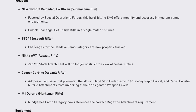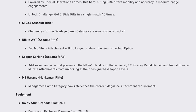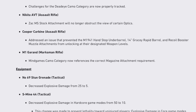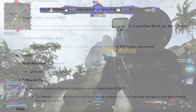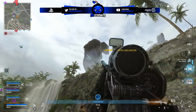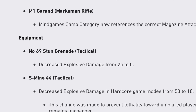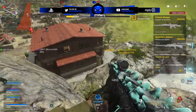For weapons: we have the H4 Blixen, the new submachine gun. For the STG, challenges for the Dead Eye Camel category are now properly being tracked. The Nikita AVT Zac MS stock attachment will no longer obstruct the view of certain optics. The Cooper Carbine addressed an issue that prevented the M1941 hand stop and recoil booster muzzle attachments from unlocking at designated weapon levels. M1 Garand Mind Games Camel category now references the correct magazine attachment. For equipment, the No. 69 stun grenade tactical decreased explosive damage from 25 to 5. The S-Mine 44 also decreased explosive damage in hardcore game modes from 50 to 10.